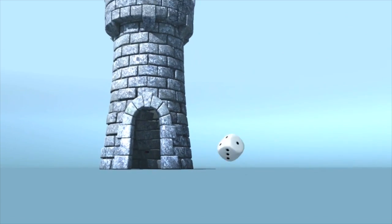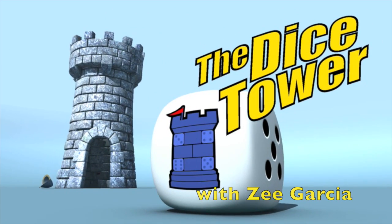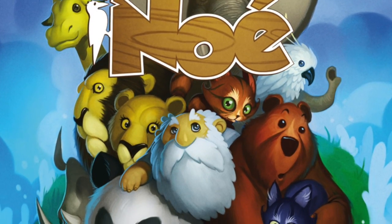It's time for another Dicetower review with ZeeGarCee. Hey folks, today we're going to be taking a look at a little French card game called Noah, which comes in this little tin here. It's a game in which you are attempting to load animals into Noah's arcs — apparently he has several of them for this game — and you are trying to get rid of your hand of cards. It's a pretty straightforward game. Let me show you how the game works and then I'll tell you what I think of this little metal brick.